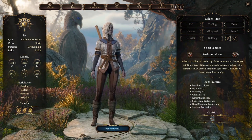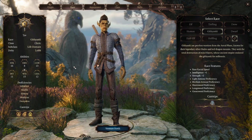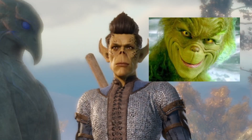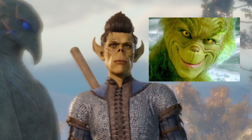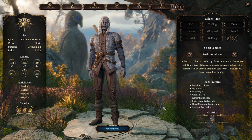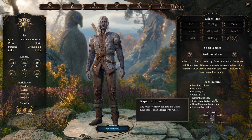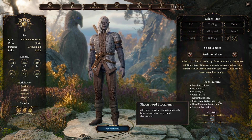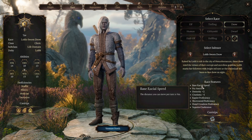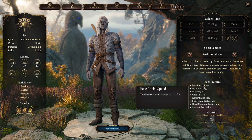I thought there was Half-Drow too. I think I'm going to do Drow. Dexterity plus two, and Charisma, Rapier Proficiency, Short Sword, Hand Crossbow Proficiency, and Superior Dark Vision with a base racial speed of nine meters per turn.